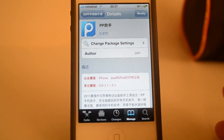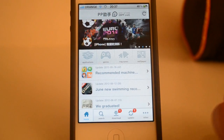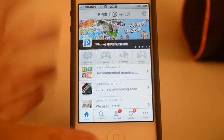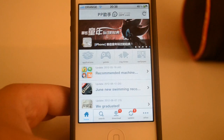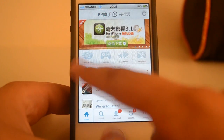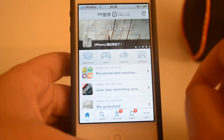Let's go ahead and see how the tweak looks. As you guys can see, this is the main menu of the tweak. It looks really awesome and elegant — I really like the wide design, much better than Installers and Appcake. At the top we have four categories: applications, games, ringtones, and wallpapers.